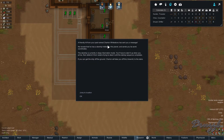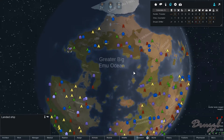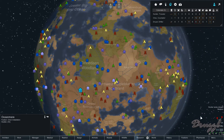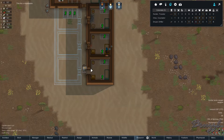A friendly AI from your past named Charlton Weston sent you a message. He reveals he has a starship hidden on the planet and sends you its world coordinates. The starship is in hibernation mode — you'll have to start it up when you arrive and then defend it from raiders until the sequence completes, and Charlton will take you off this RimWorld to the stars. This is our end goal. The ship is 30 days away — not too bad, we can make some pit stops.